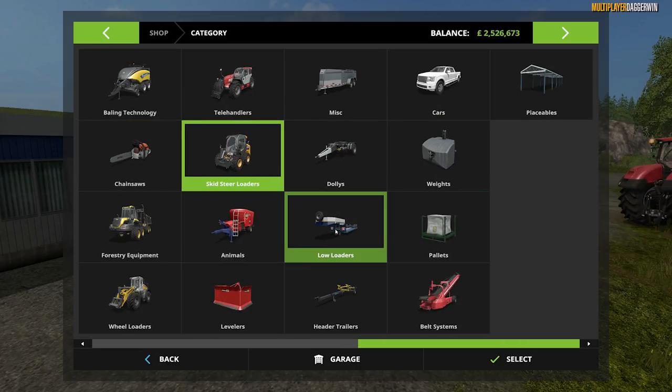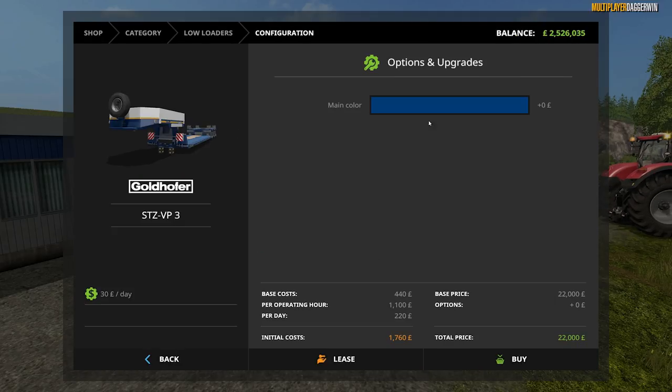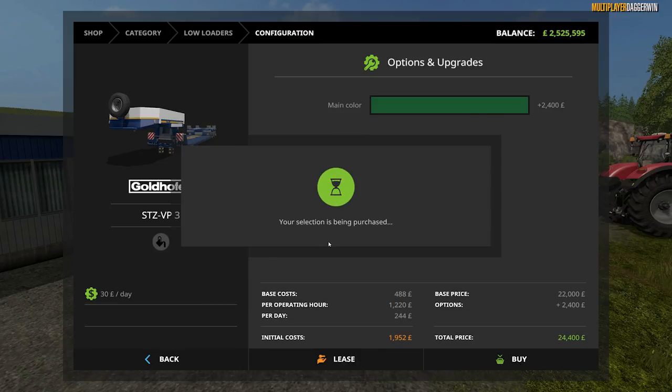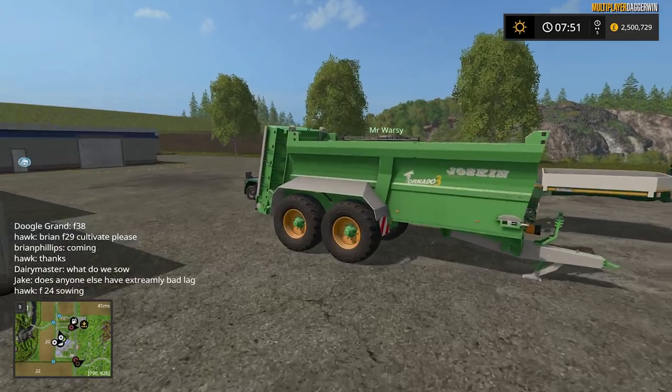A low loader — would that be useful? I'm not too sure, I suppose it would be useful. What colour should we go with? This dark forest green. I think that's going to be enough of the setting up. We can obviously buy some other stuff in a second, but that's going to be good enough for the time being.